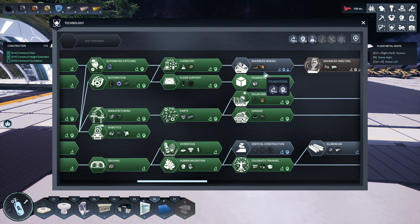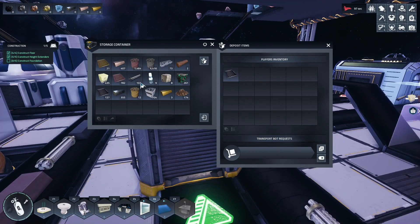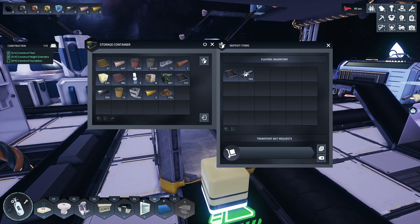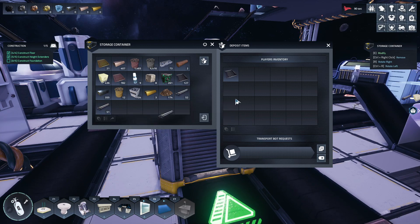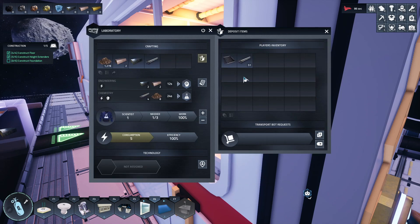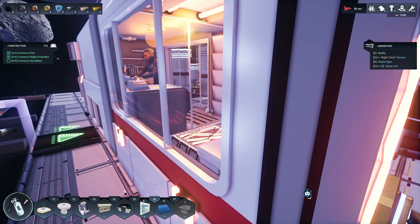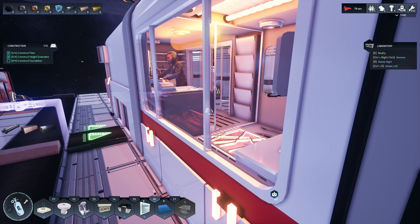The transport bot is working - all good. On the research tree, advanced mining is what I need to research now. Once the guy in the science lab's done, I can get the mining bots to do all this hard work for me. This does mean I'll have to fiddle with a conveyor belt section, but I've got a plan. If I put these in here now, that will speed up the research and should give me enough to unlock mining bots.